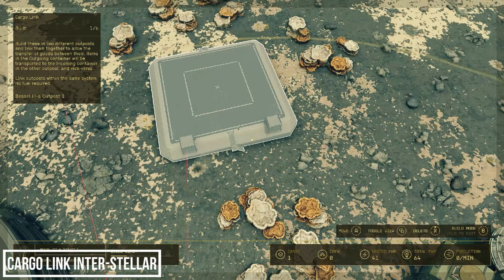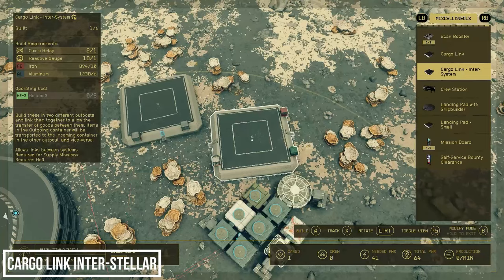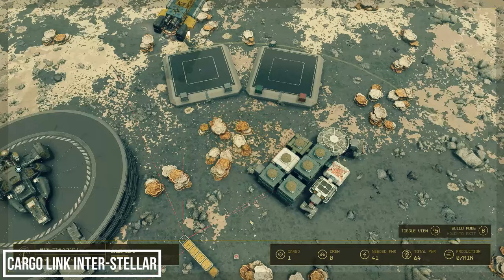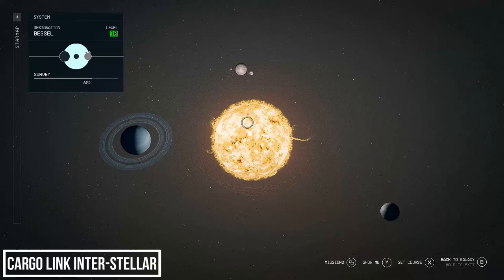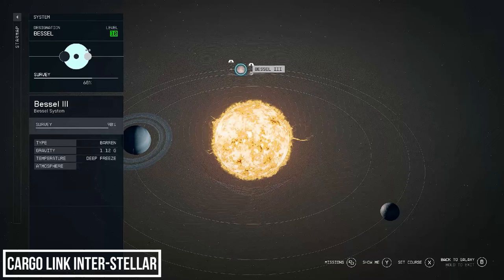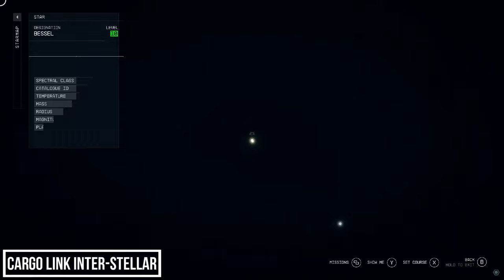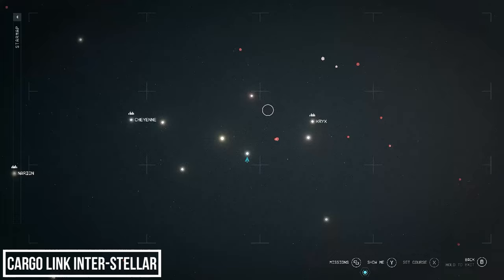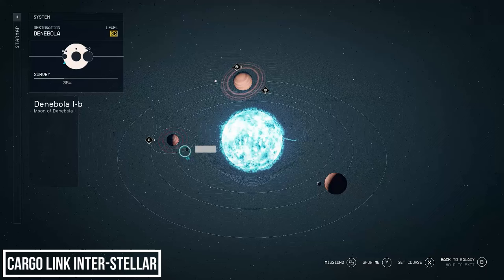The only visual difference between the interstellar cargo link and the first is a small gas container at the rear, which needs to be supplied with Helium-3 to function. So if you wanted Helium on Vessel 3B but didn't want to grind to Planetary Habitation rank 1, this is how you'd need to get it — everywhere in this system is classed as a deep freeze so you can't build without it. I'm going to travel somewhere with a more temperate climate in another system. Let's go to the Denebola system, specifically Denebola 1B — you may know this as the Mantis mission location.